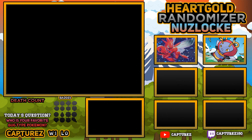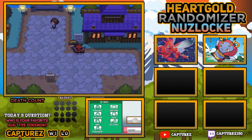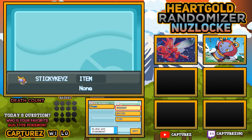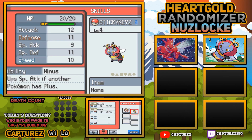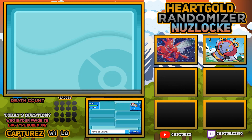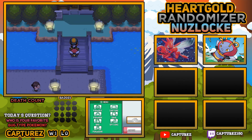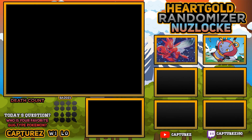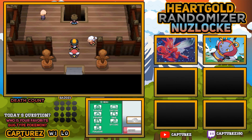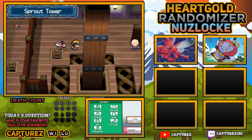We're going to continue forward. The first thing we've got to do is go through the Bell Tower. Not that I'm planning on using Sticky Keys a whole lot, but we will move Sticky Keys to the front just for now. It'd be helpful if we can get him a level or two in order to help us catch other Pokemon, because at the moment we're really struggling to catch other Pokemon. So we're going to take on all the trainers from Bell Tower.